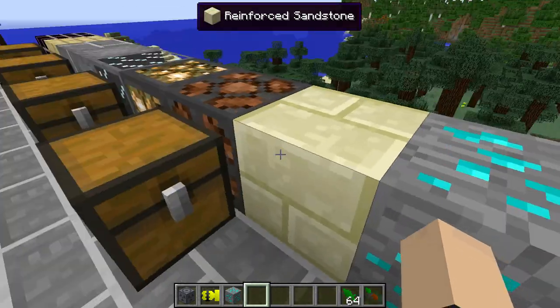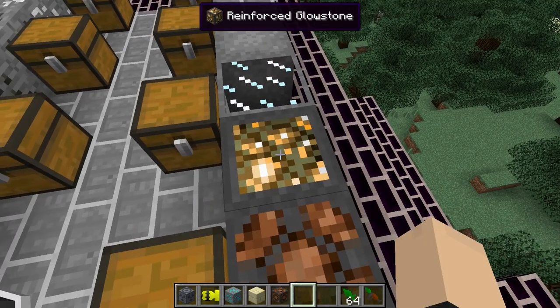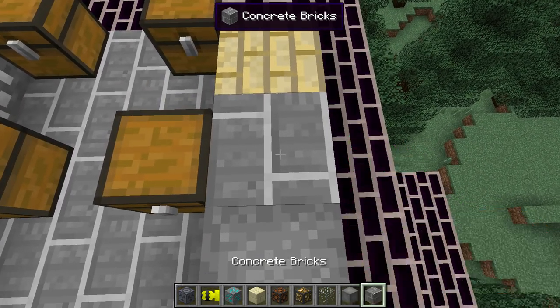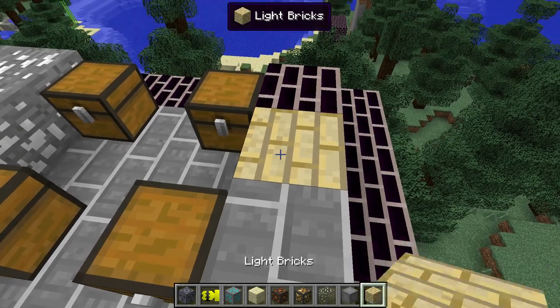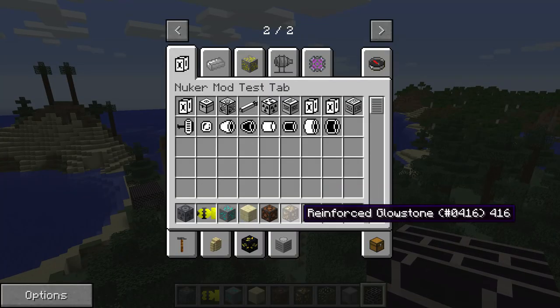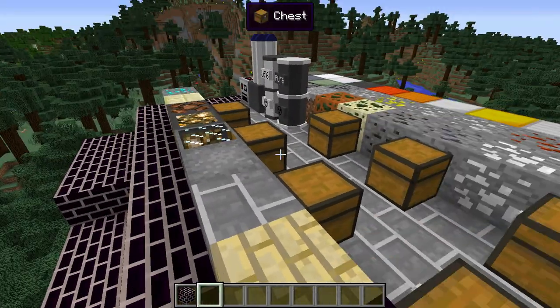Next we have our reinforced blocks: reinforced sandstone, reinforced lamp, reinforced glowstone, reinforced glass, reinforced stone, regular concrete bricks, light bricks, and obsidian bricks. I cannot express how much I love the original design of these obsidian bricks. It kind of disappoints me that he changed it, but it is what it is.